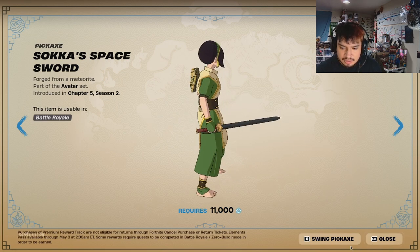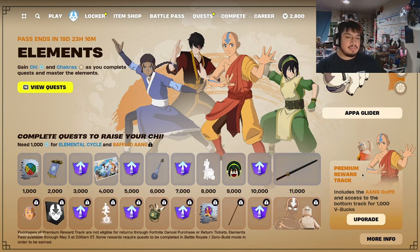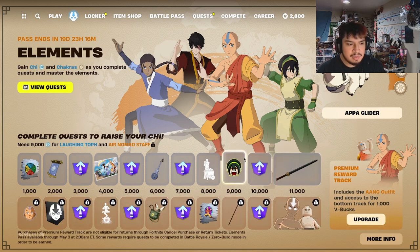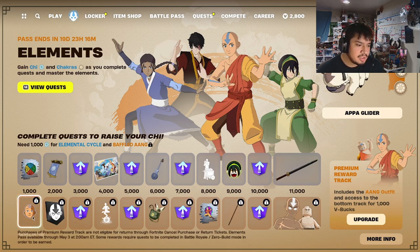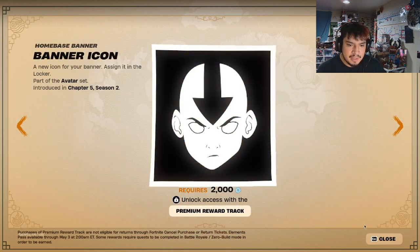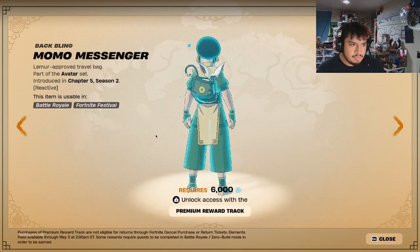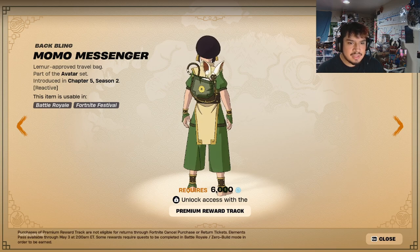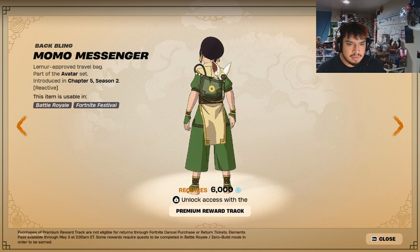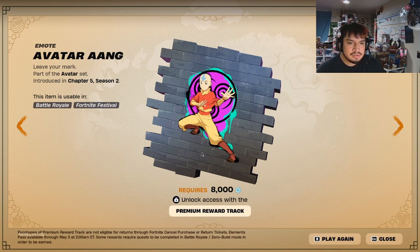Obviously you gotta buy the second part — the premium. Let me know in the comments if I should do some type of giveaway, maybe some V-Bucks. We got the Baffled Aang emote, his banner, and the Air Sphere. Probably the second best thing in here is Momo's Messenger Bag — if you wait a couple seconds he blows a bubble, I swear he does.